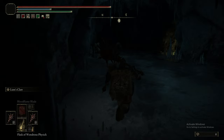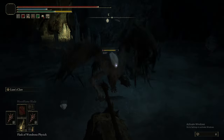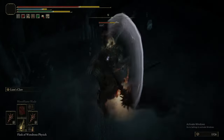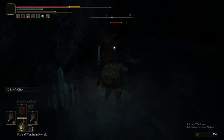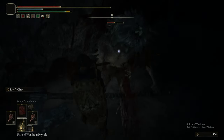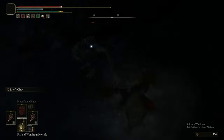This is again why we recommend taking the Soreseal off, especially at this point — as you can see, a single hit from Lion's Claw isn't one-shotting these Misbegotten, and you would be expecting it to. This is why Vigor is the most important stat in this game. Even the rats are doing an oddly high amount of damage.